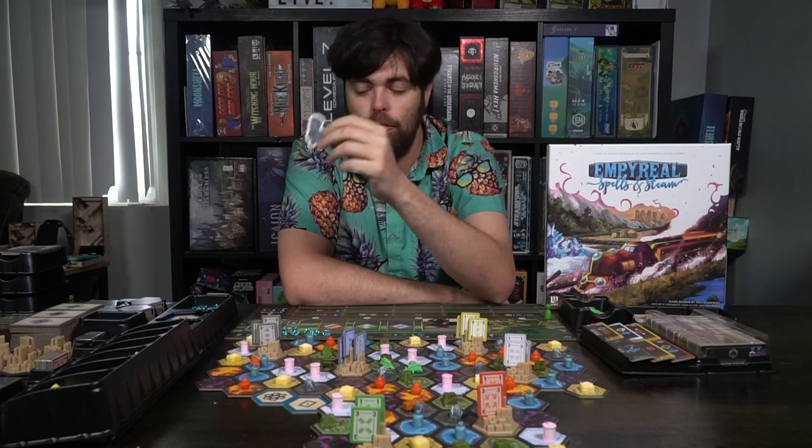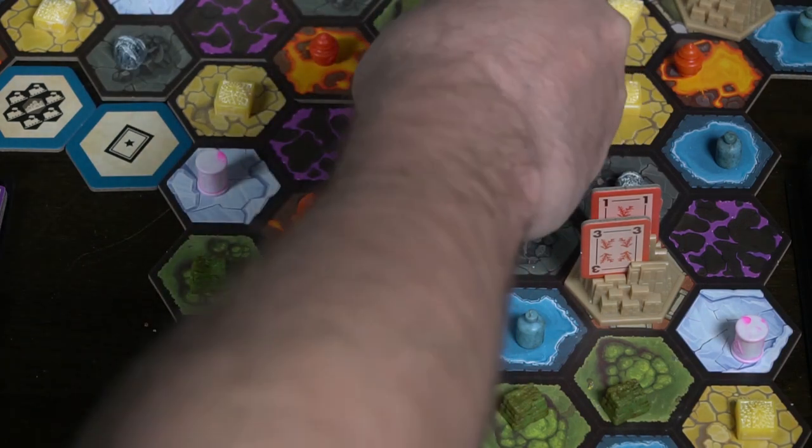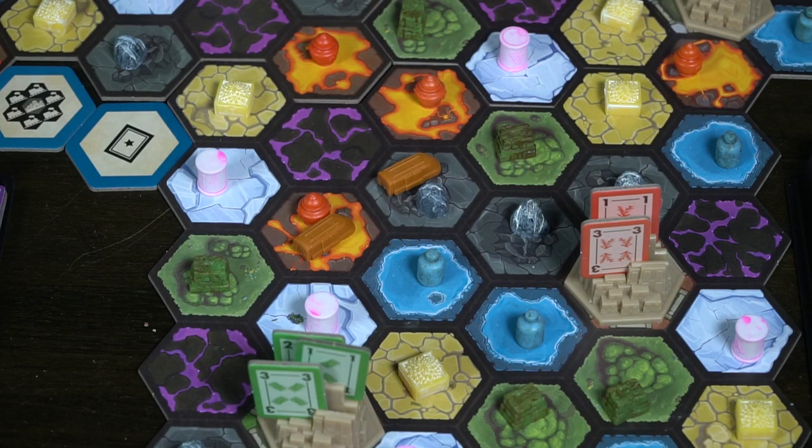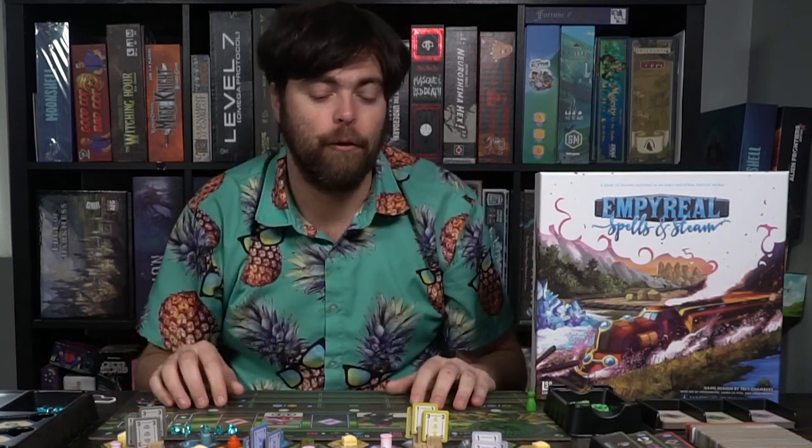Give somebody the token to go first and they can begin the game. To begin, you'll start by selecting the first player and having them place down their train cars. You will select your starting location and place one train car on that starting location, then place an additional train car in a network adjacent space. After you've placed your two cars adjacent to each other, each player will do the same. The game ends either by getting enough scripts to fill the board, or by your train cars running out.